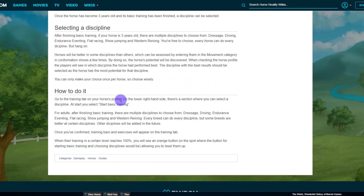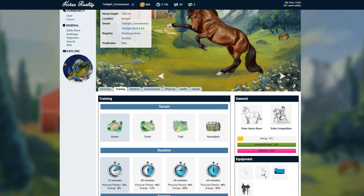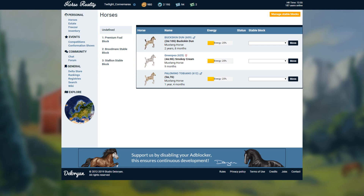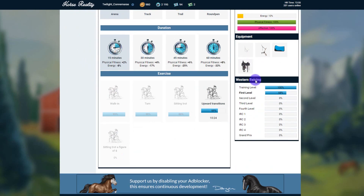To select a discipline, go to the training tab on your horse's profile — on the lower right-hand side there's a section where you can select discipline. At the start you select 'start basic training.' For adults after finishing basic training, multiple disciplines are available. Every breed can do a discipline but some breeds are better at certain ones, and other disciplines will be added in future. Once you've confirmed, training bars and exercises will appear on the training tab. After training at a certain level reaches 100% you'll see an orange button allowing you to level up. This horse has moved up from basic training — I selected western reining and have gone from there.